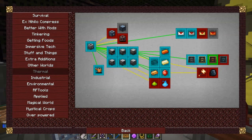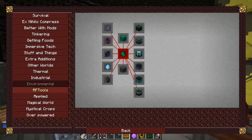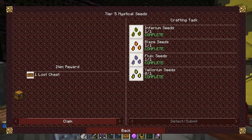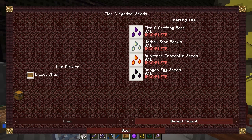I completed that quest as well. I notice this is now working properly with the latest update - tier five seeds complete. They've reduced the number of seeds here, but I haven't done fluix seeds because I haven't got any fluix, which is a bit strange. Let's claim that one - done. That opens up the tier six magical seeds, which is basically tier six crafting seeds - nether star awakened. I can only do nether star seeds at the moment.